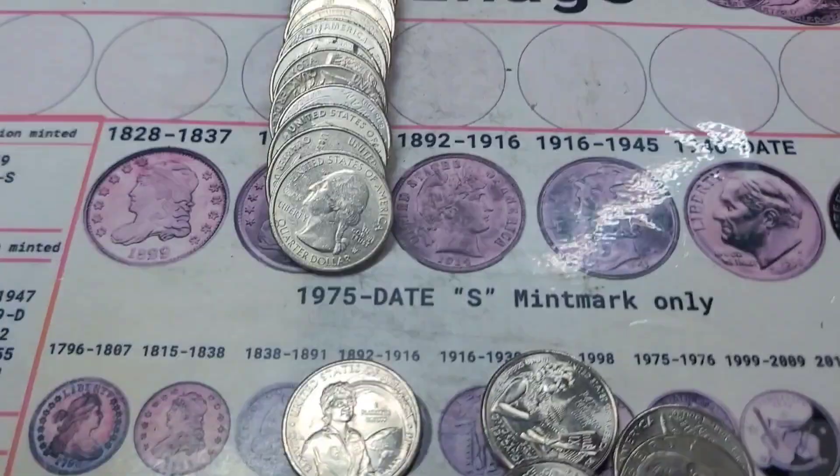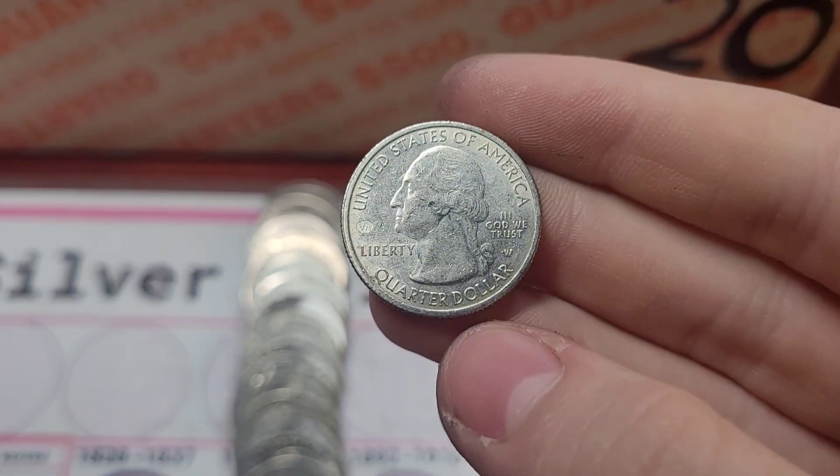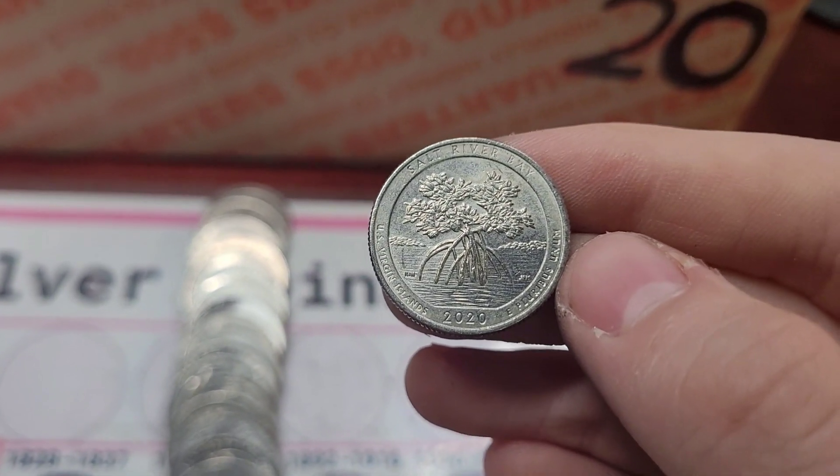Alright, roll 30 and we actually got ourselves a W quarter. It is a V75, so will it be the Tall Grass Prairie? Nope — Salt River Bay, but I'll still take it.